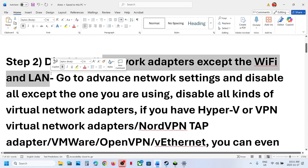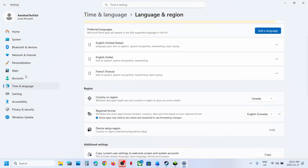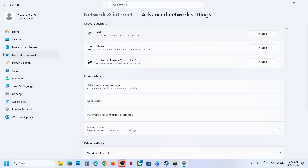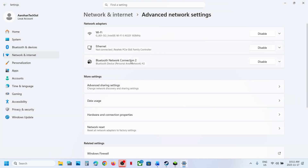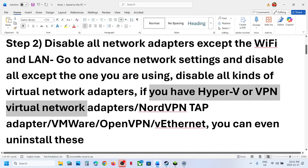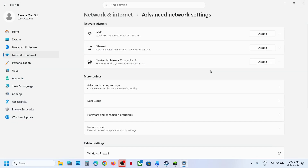Still not working? Disable all network adapters except Wi-Fi and Ethernet. Right-click the Start menu, open Windows Settings, go to Network and Internet, then Advanced Network Settings. Keep Wi-Fi and Ethernet enabled. If you have any virtual network adapters — Hyper-V, VPN tap adapters, VMware, OpenVPN, vEthernet — disable all of them from here.